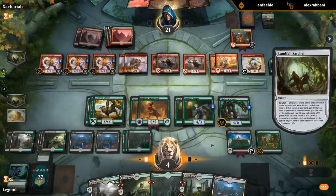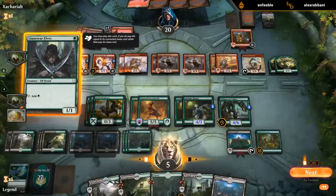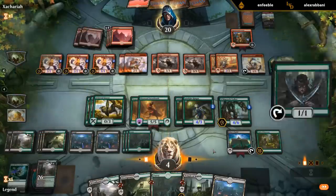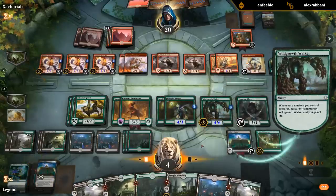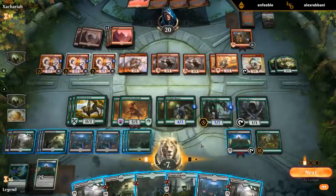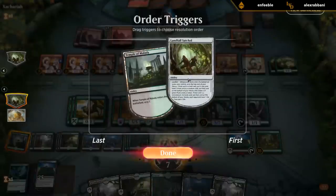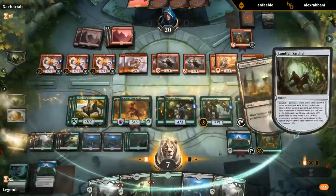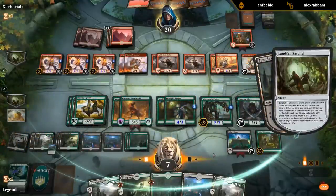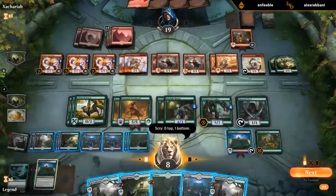We get to untap. Play a land. Hmm, Path of Discovery — well, that's gone. Play the Elf. The problem is if we go too low, the Firebrand also kills us, so I really need to find an explore creature. Citadel doesn't do it, so I'll play a Temple. I want to get the effect first to drain for one, and then scry. Bottom that.